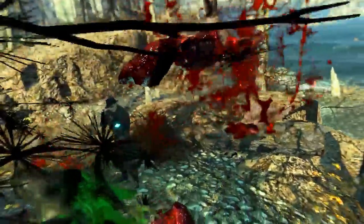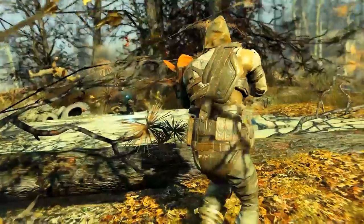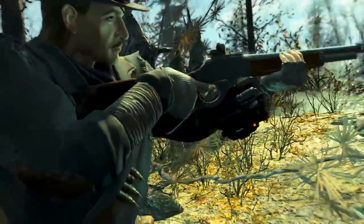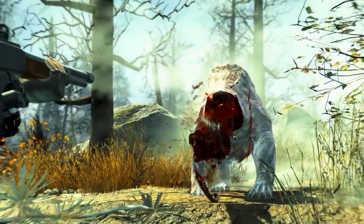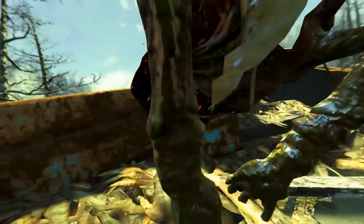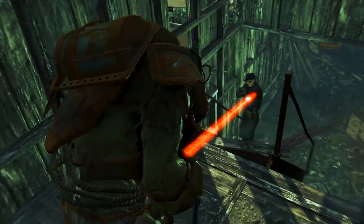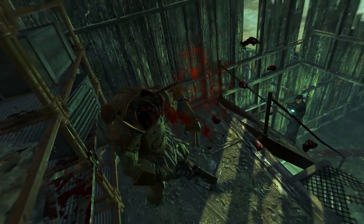Welcome back ladies and gentlemen to Fallout 4's DLC Far Harbour. My name's Camel and this video is going to be a walkthrough guide in which I will show you how to acquire the unique lever action rifle known as Lucky Eddie. Acquiring this does involve completing the questline, so if you have no issues with spoiling that then stay tuned. To acquire this weapon you will need the Far Harbour DLC installed.